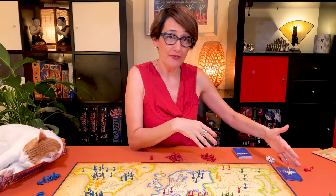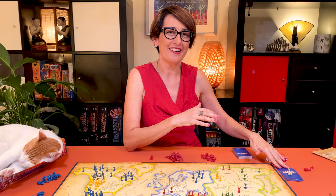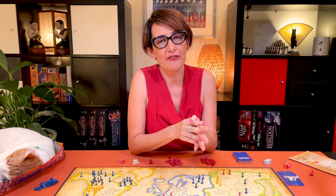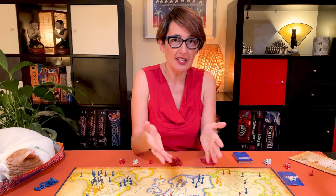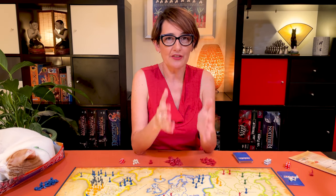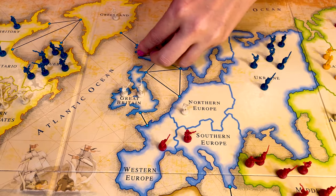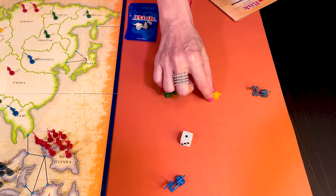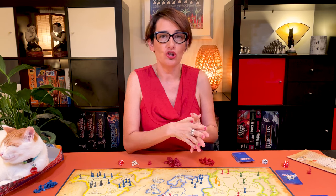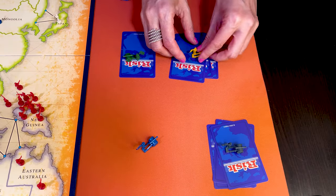Each neutral player can hold a maximum of five cards, so there is a limit to the amount of influence you can buy. Also, neutral players cannot trade these cards for units. If you wish, in your turn each of your allies can roll one die to gain reinforcements. Allies never count territories nor continents to receive units, and they never pick up Risk cards when they gain territories. During your turn, the active player can use their ally to make attacks. Whenever you or your ally gains a neutral territory, you roll one die. On one to four, this neutral player moves its allegiance one direction away from you. On a five or a six, their allegiance remains the same. When you reinforce at the beginning of your turn, you only count your territories, not your allies. If you eliminate a neutral player, you take all its territory cards.